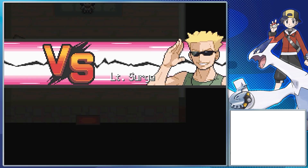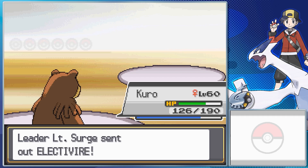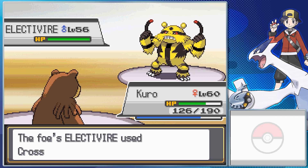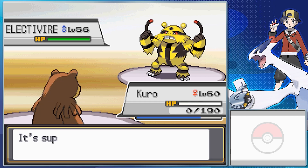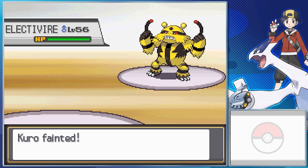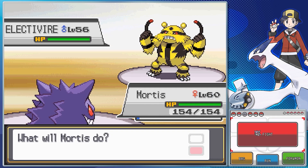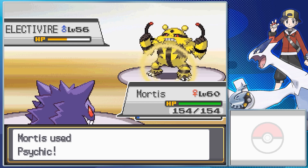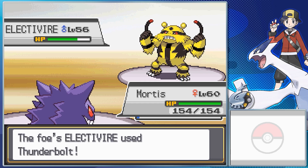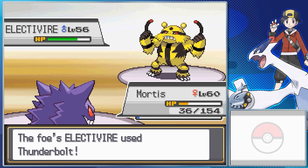Surge also has some new Pokemon this time around, but he still tends to start off with his Raichu — Static for its ability, Thunderbolt, Grass Knot, Quick Attack, and Thunder Wave. After that, he's sending out his Electivire. Motor Drive for its ability, Thunderbolt, Ice Punch, Cross Chop, and Earthquake — quite the fatal move set, because it covers most of its weaknesses. Motor Drive raises the Pokemon's speed if you hit it with an Electric-type attack, I believe by one stage per hit. Electivire is a Generation 4 evolution added to the Electabuzz line — you need to trade it while holding the Electrizer item. Pure Electric-type, so it's weak to ground exclusively. It has really high physical attack, and good special attack and speed on top of it.